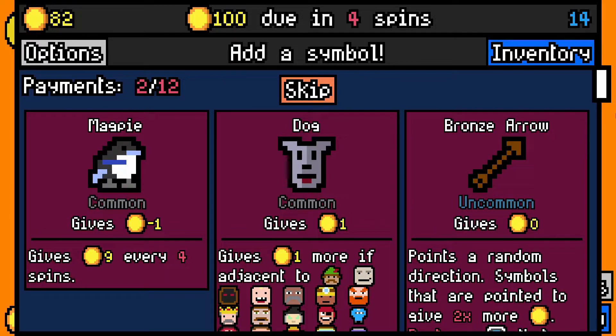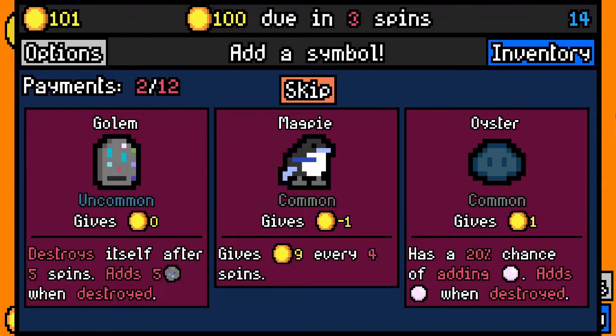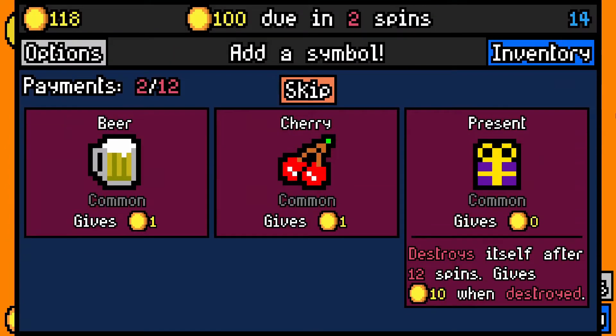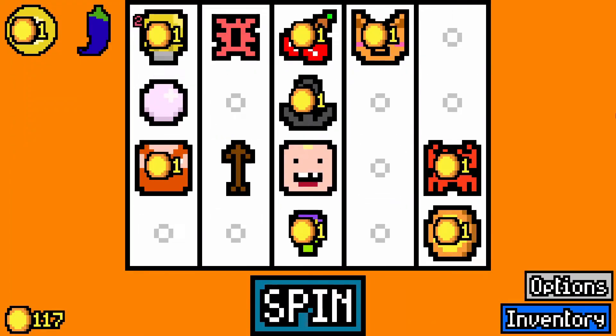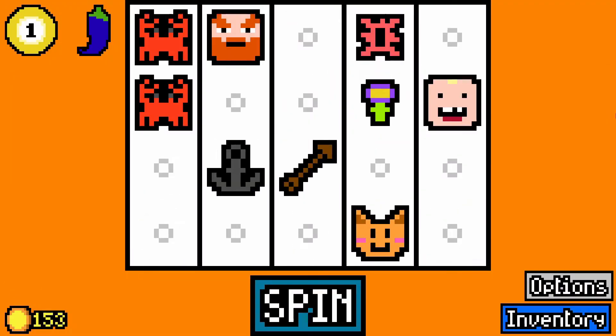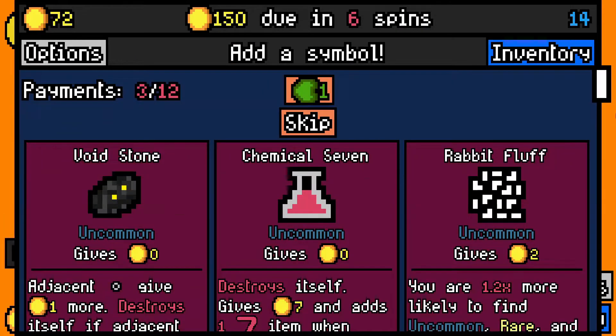I've actually physically sat up in my chair to pay attention to this now. Bronze Arrow. You've got rid of something — you've got rid of my crabs. I don't want magpie, skip there. How have you got rid of my bee? I'll take a present for the toddler, which worked. I am the smartest man alive. Oh crap — you've got to move on my light bulb. Let's pay a rent — we get a removal token.